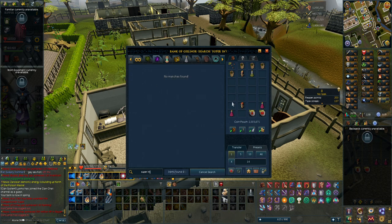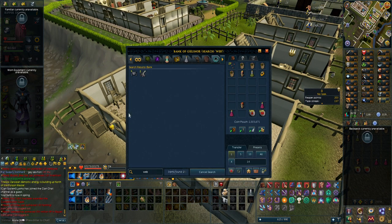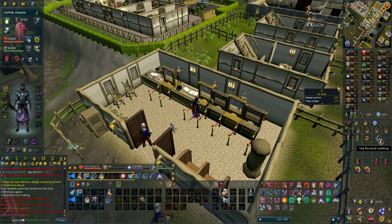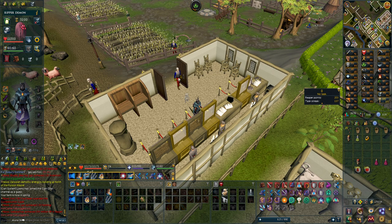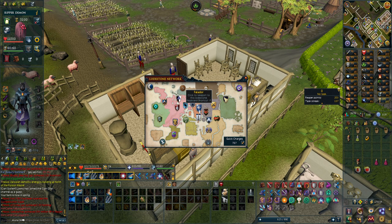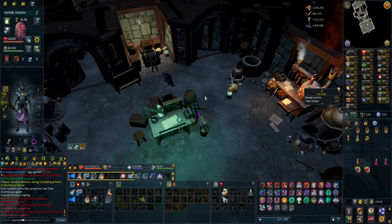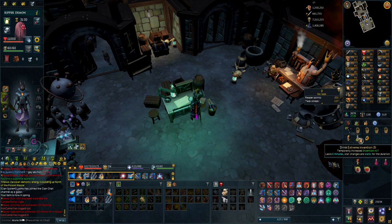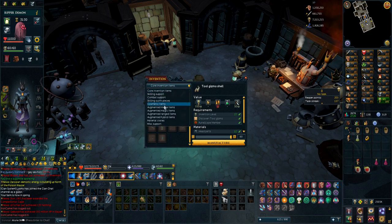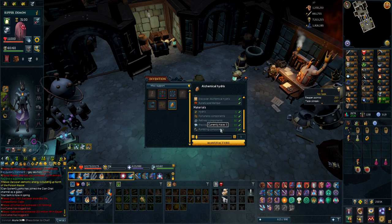I was trying to figure out how to get the webbings to make the extreme invention potion, because I only had a super invention potion. I was thinking about how I'm going to get to 117 to make the alchemical hydrix, and I was running around looking, thinking I only had males and couldn't breed. Then I thought maybe I should just look in the bank — I actually had extreme invention potions already. I guess I just didn't need them at the time. I still need that onyx to make the Essence of Finality, but I'm going to quickly make the alchemical hydrix since I have everything for it.